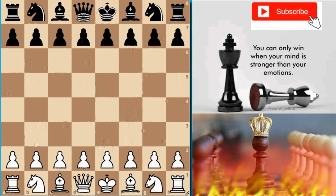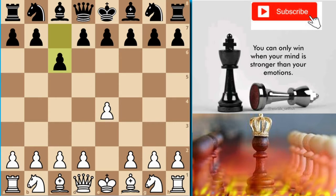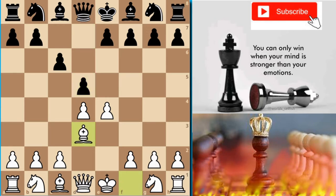Let's start the video with e4, c6, d4, d5. This is a Caro-Kann Defense variation which later turns out to be a Mirs Attack with Bishop d3 — a very good position for the bishop which later sets its career.